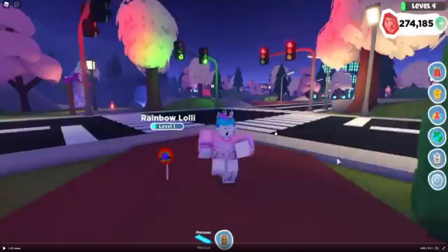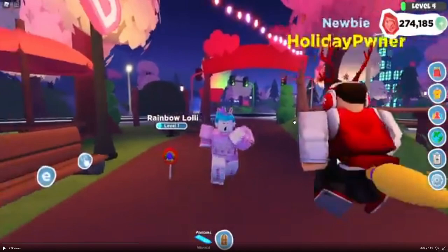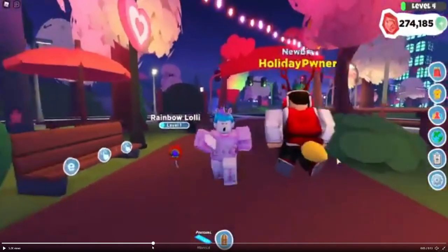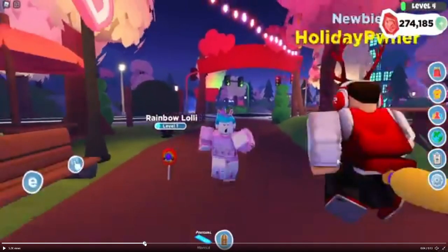Alright guys, so this is a video that was posted on Twitter by Wonderworks Studios, and it was shared to us on Wednesday. This is the beginning of the video right here. As we can see, Honey the Unicorn is kind of just running through the Valentine's Day festival area in the park with a rainbow lollipop. That walk kind of creeps me out because it reminds me of a dream I had when I was little — it was pretty creepy.